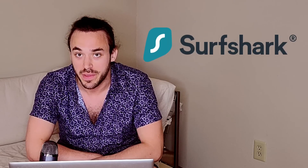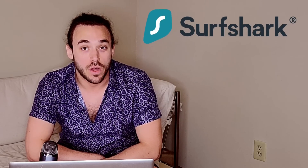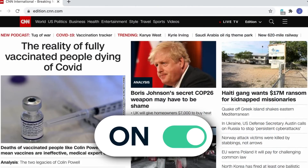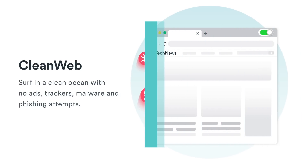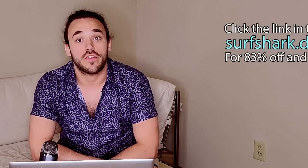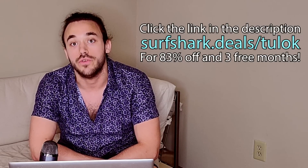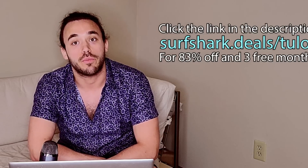Today's sponsor Surfshark VPN has you covered. Surfshark is a virtual private network protecting your data from hackers, identity thieves, and even corporations. Surfshark can also protect your computer from cookies that are slowing your browsing down. You're protected from unwanted advertisements with the Clean Web feature blocking pop-ups and side banner ads. You can also use Surfshark's servers in over 95 different countries to expand your browsing options on different streaming services. Surfshark VPN is offering subscribers 83% off and 3 months free when you use offer code TULOK at checkout.